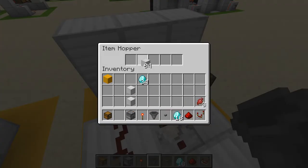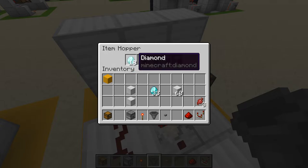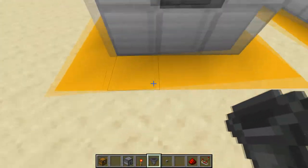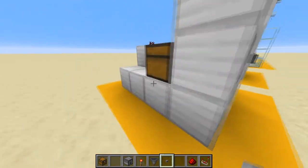Take any block and place four in the last columns, then place 18 of what you want people to pay for your product. This is what we call an item filter and it's very important for this design to work. You can change the iron blocks for anything, and of course you can change the 18 diamonds for anything.